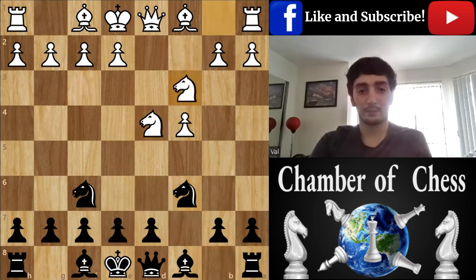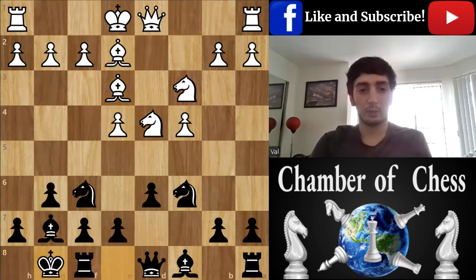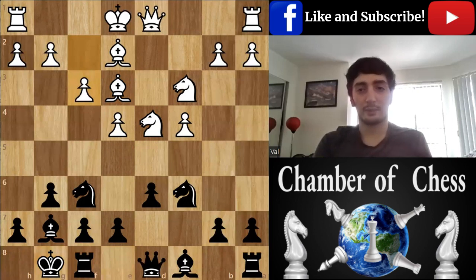Knight C6. G6, maybe premature — we could have played E6, something like that. But G6 is fine, not so bad. Now, gradually, white keeps pushing and gets advantage in space.